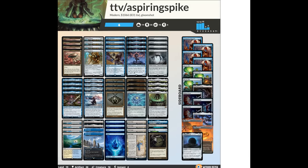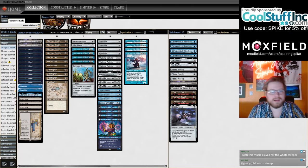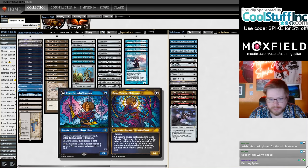Welcome, Spike-lings, to the Shark Typhoon. Got a really interesting list for y'all today. This is mostly a mono-blue affinity deck using Agatha's Soul Cauldron to turn your stuff into Urzas and Spellskites and Emerys and Walking Ballistas and Ronas.